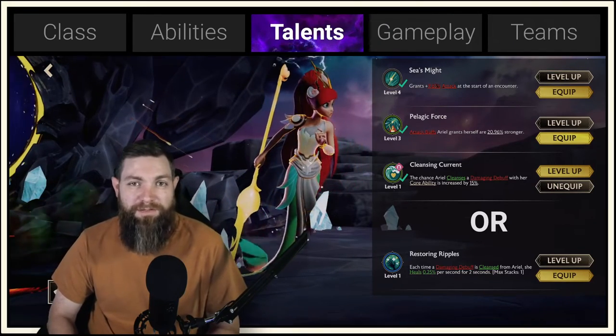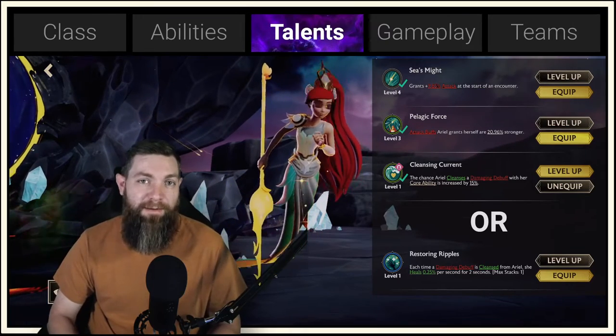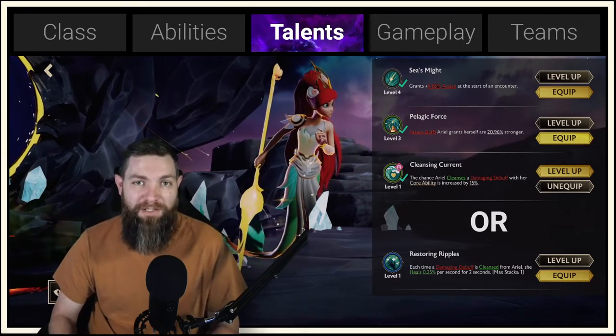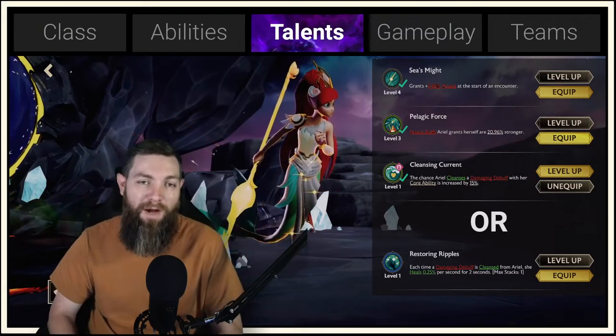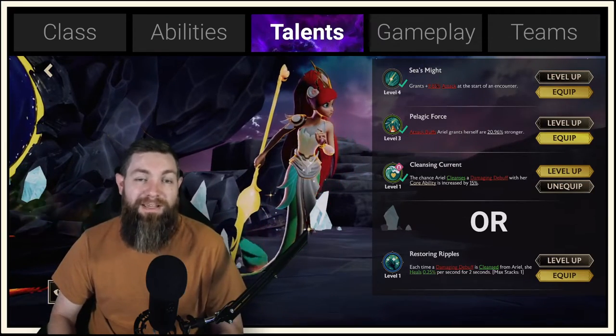The next one is Pelagic Force. Every time Ariel gets a damage buff, we increase that damage buff even more. This is where you can start to get out of control with Ariel — making her do a lot of damage by really focusing your team around giving those attack buffs, whether through cleanses or using that swipe, stacking all those buffs to do even more damage.